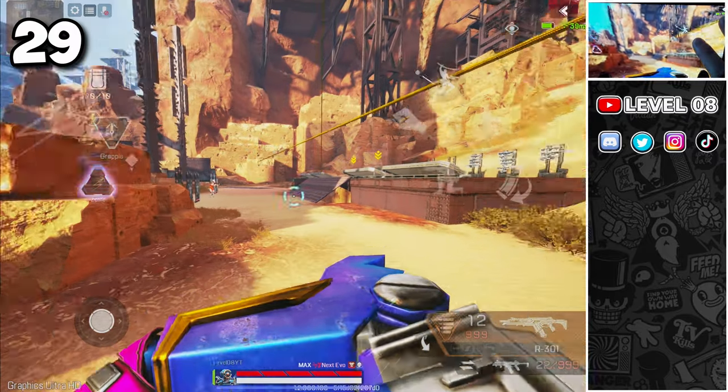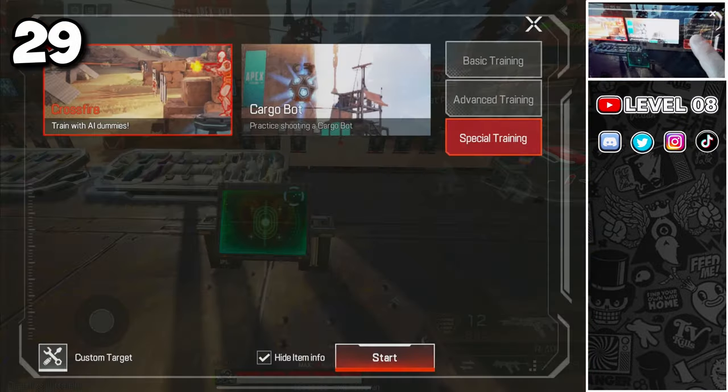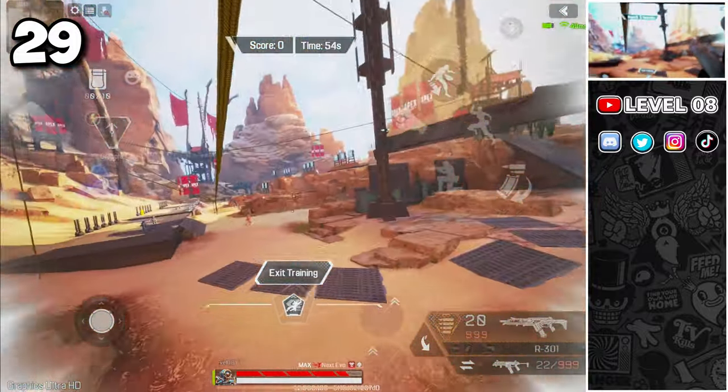Would you like to practice shooting or bullet dodging while riding a zipline? Simply use dip 28 to summon an AI dummy, then place a zipline with Pathfinder. You can ride back and forth while shooting at the dummy and even practice your bullet dodging while on the zipline.